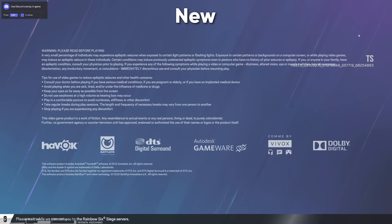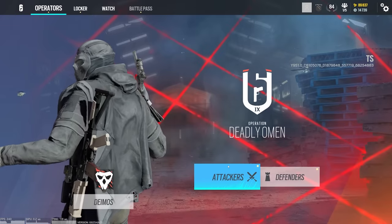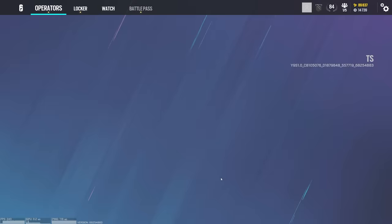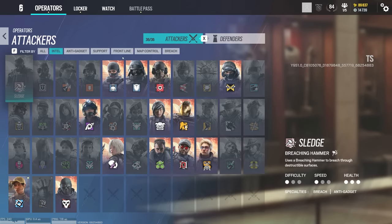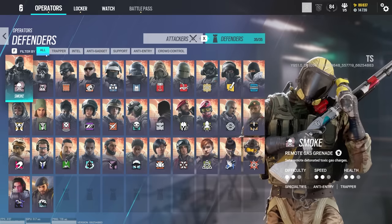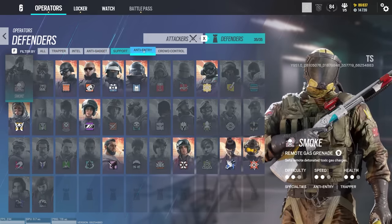The next thing you're most likely to notice when you first jump on the new season is that when you go to the operator tab, they actually reworked the visualization and layout for attackers and defenders. It's basically more of a catalog-type look. You can also filter by Intel ops, anti-gadget, and more. For defenders, we also have new filters: trapper, Intel, anti-gadget, support, anti-entry, and crowd control.